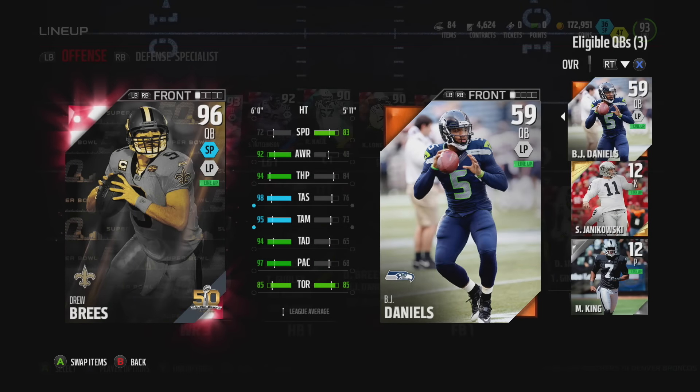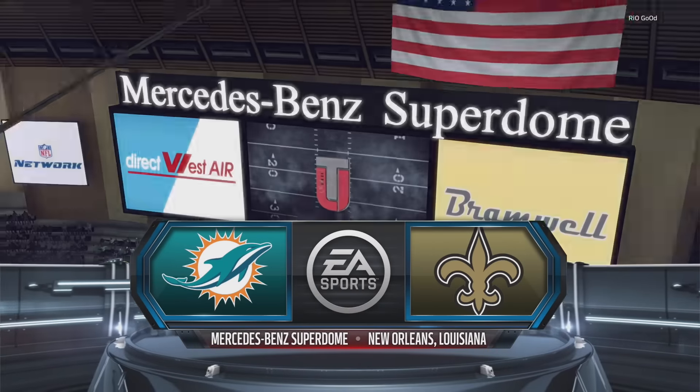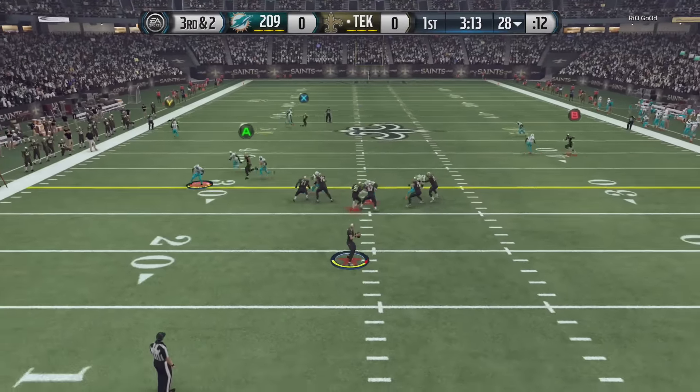When I match him against B.J. Daniels, of course B.J. Daniels is a better quarterback because B.J. Daniels is the goat in mud. But anyway, this is the squad that we put him on. Of course we matched him up with flashback Jimmy Graham, and other than that the squad is pretty much the same. I thought it was cool that we were actually reuniting these past New Orleans friends together. Let's go ahead and jump into some gameplay and test out that throw power and see if it's true what people say, that his throw power isn't all that great.